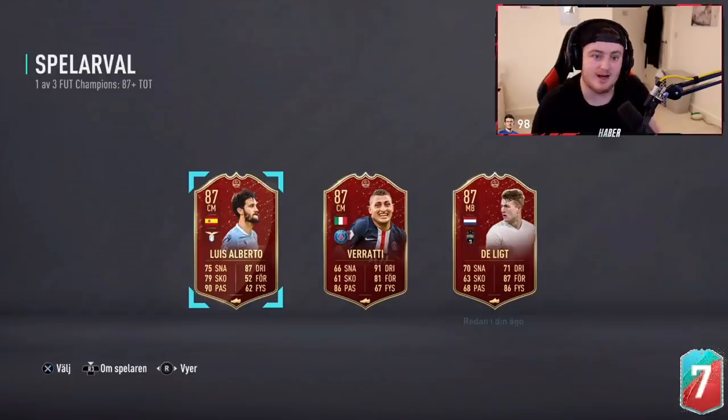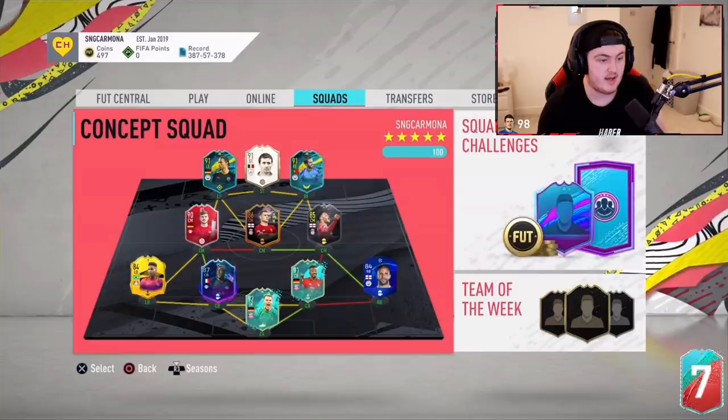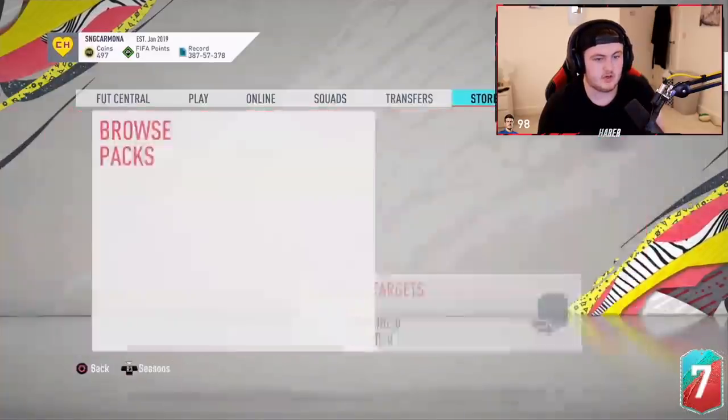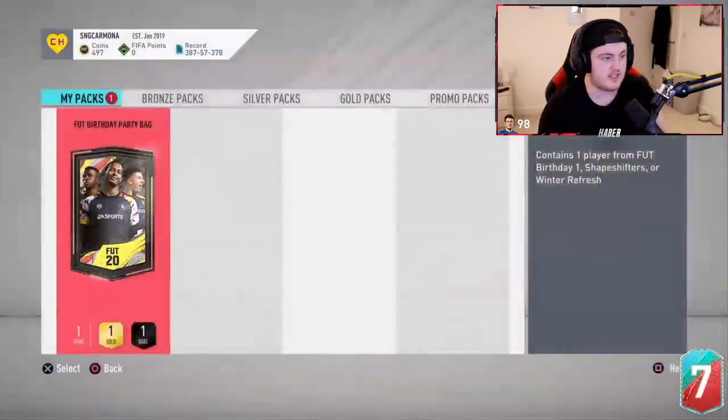Let's just get back to the Foot Birthday bags. Now it's time for Lewis' pack. Looking at the team, it's actually really well built. Maybe a Shapeshifted Trent, or a Shapeshifted Mahrez or something like that, or any of the Foot Birthdays — Sissoko, people like that would be sick as well. Hopefully we just get him something good. I just want to see a dub, to be honest.